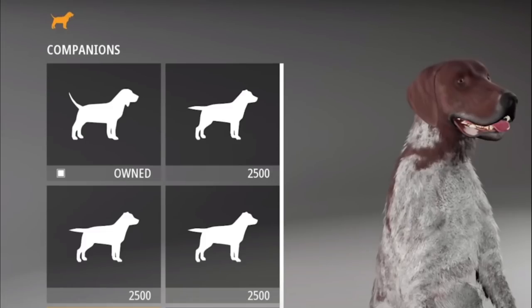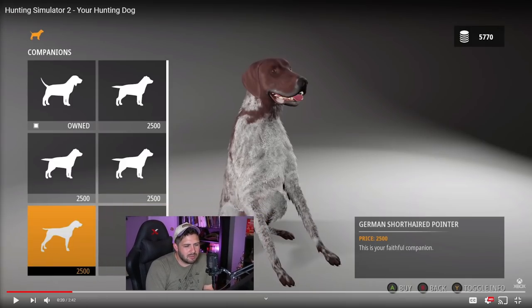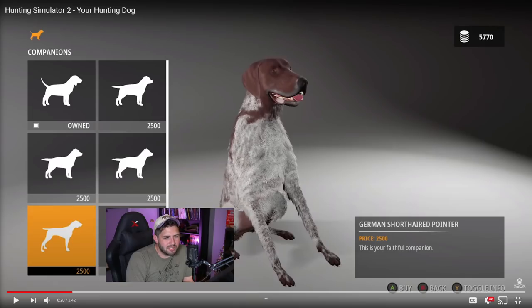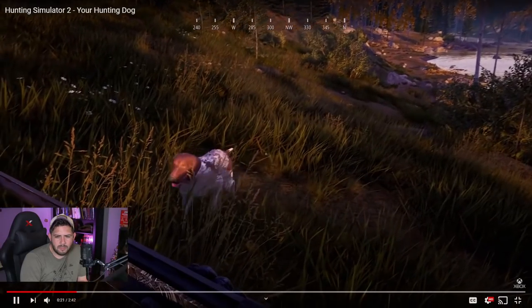They all kind of look the same — they have this pit bull shape. Actually, looking at my video, okay my mistake — let me move my video so you can see. These are three labs and then we have the German Short Hair in the bottom left. So there you go — there are three labs and then one German Short Hair. I would have to be correct on that. Let's continue on.